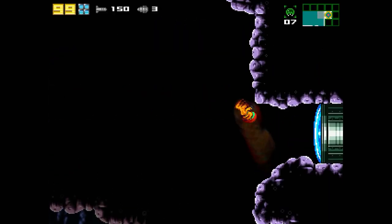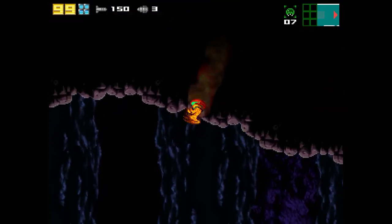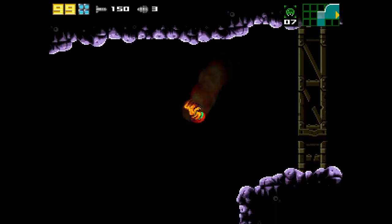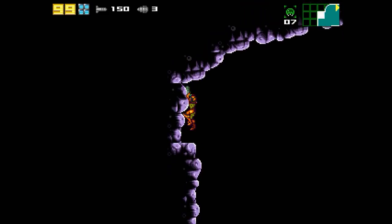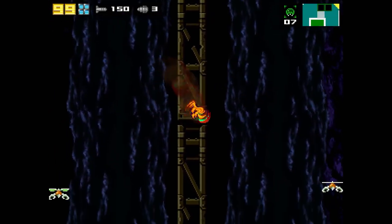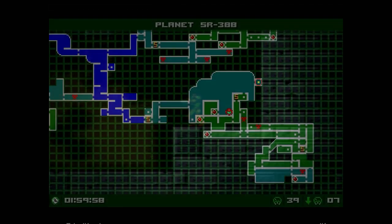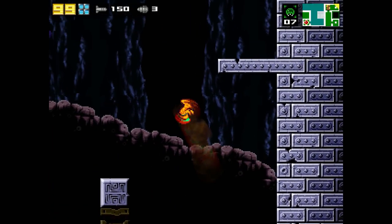It is a Super Missile Door. Well, I guess we're gonna let that deter us — we kind of have no choice. But we will space jump around here a little bit and see what we can find. This is all stuff we probably could have explored with the spider ball, but isn't this a lot easier? Nothing unfortunately of note. That leads us through here — we didn't explore the lower regions over here, let's do that.